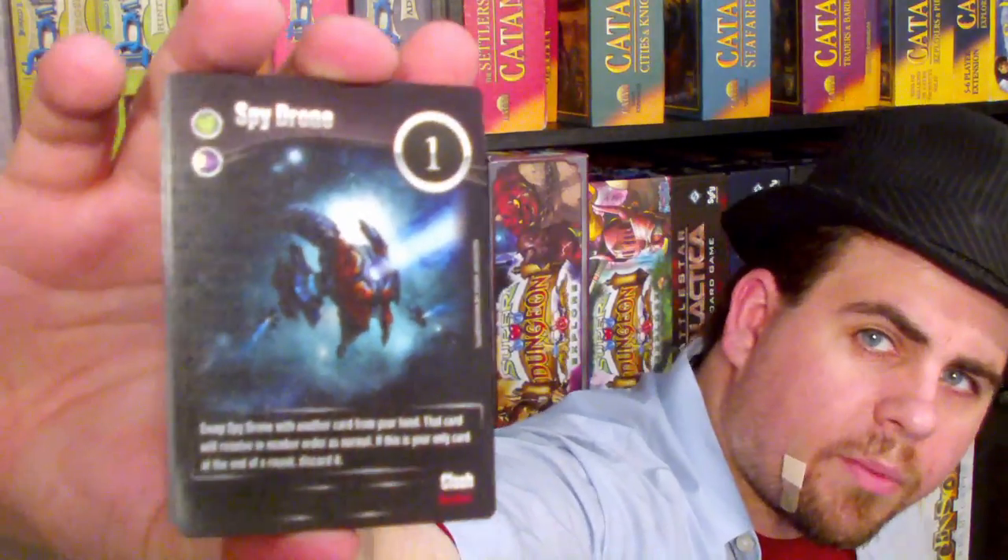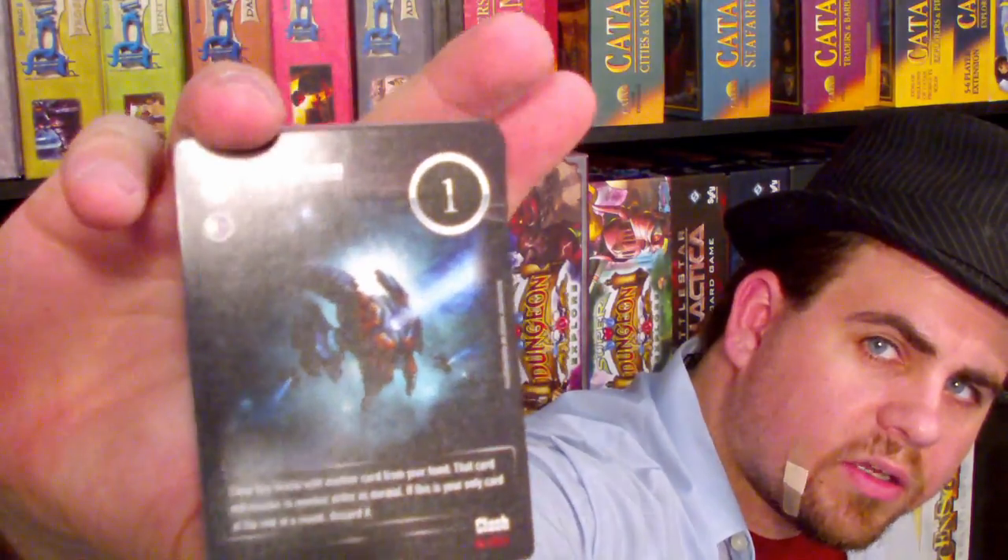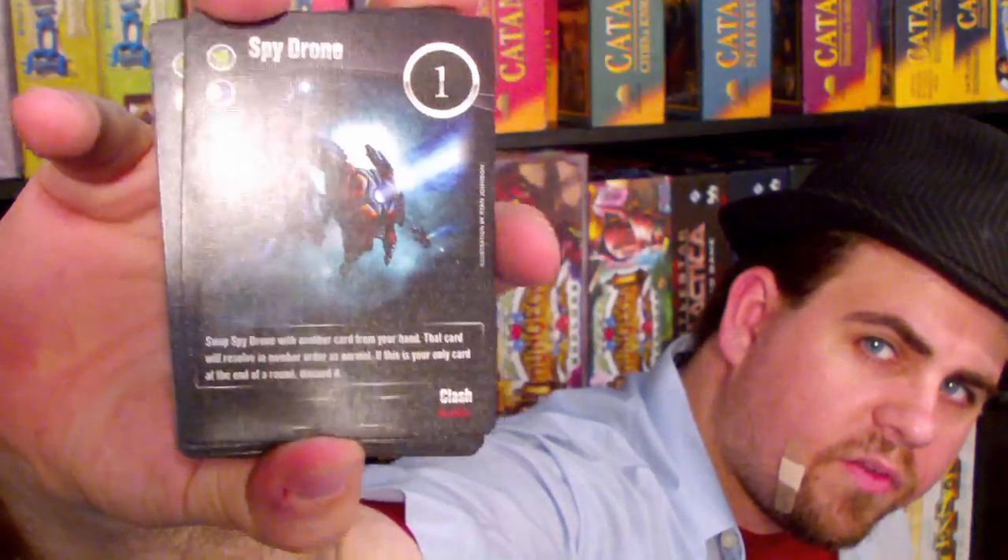I'll show off the spy drone in this camera up here. So you've got the cost in the top left, you've got some symbols in the top right, you've got this thing that says 'clash' and a rule text at the bottom of the big picture. And I'm sure it's all very unique and important. After seeing this next one, I'm really hoping that that number is not the cost — I'm hoping that it's some kind of number designation that you have to use for order of operations.